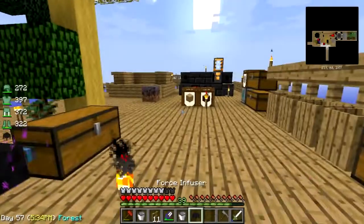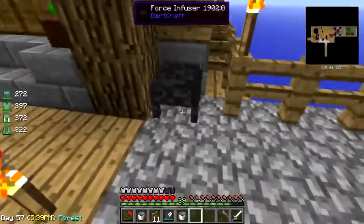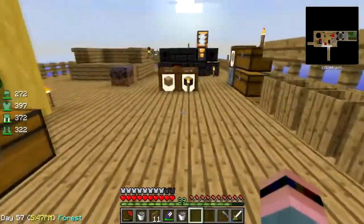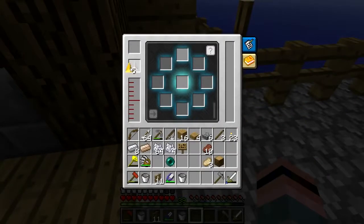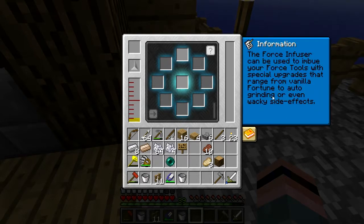The enderman needs to go away. Let's park the force infuser - put it right here on the front porch. So how does this work? We need force to put in the force infuser, I'm guessing. Force goes here, it can be used here, and there are upgrade or wacky side effects.